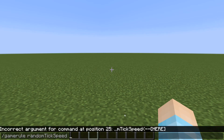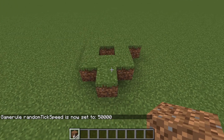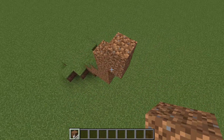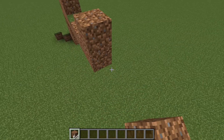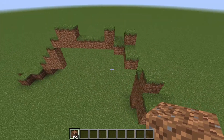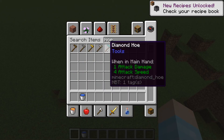I'm going to set it to 50,000. If I get some dirt out and place it, you can see that the grass is growing pretty much instantly. So if I bridge up properly it should pretty much follow me, and you can see everything just pretty much grows instantly.